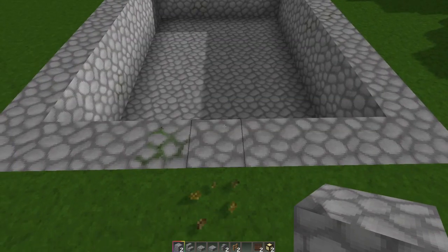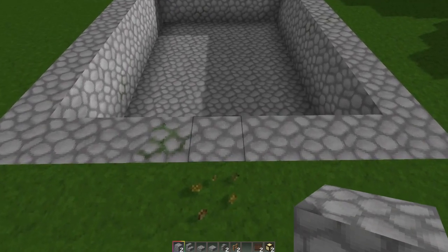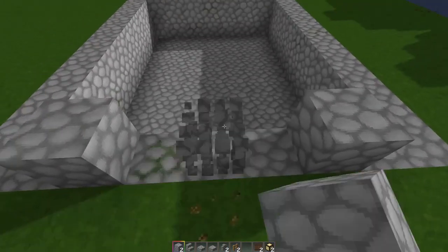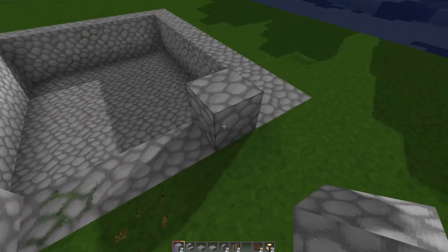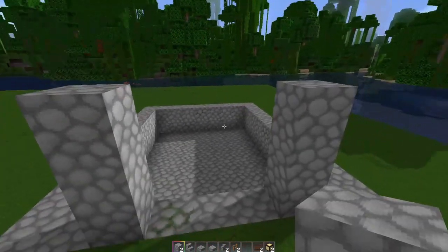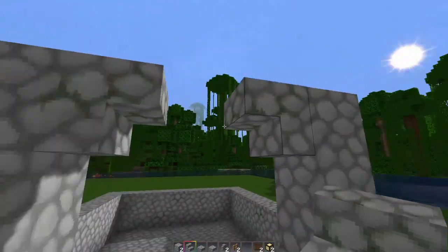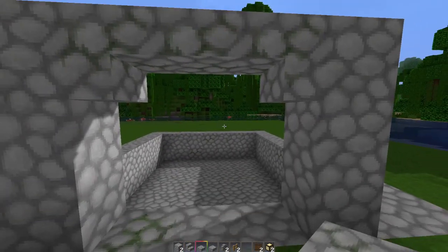Come to the front of the jungle temple where you want your door. Find the center of your rectangle — if you'd like, mark the center temporarily by placing a block there. Your door is going to be three blocks wide, so go one to the side, then one to the other side, and then take away your temporary center block. So now you have an opening that is three blocks wide. Come up three blocks and make this pillar also three blocks tall. For your doorway, you're going to have a cobble stair — mossy or regular, whichever you prefer — and grab a slab and place it in between. There is your doorway.